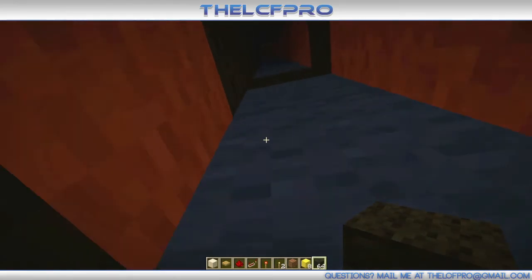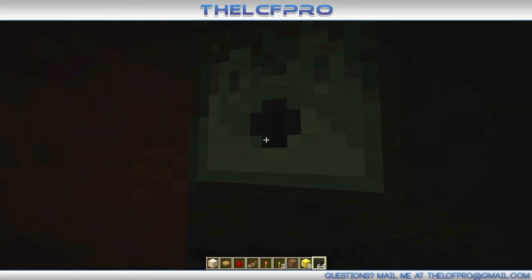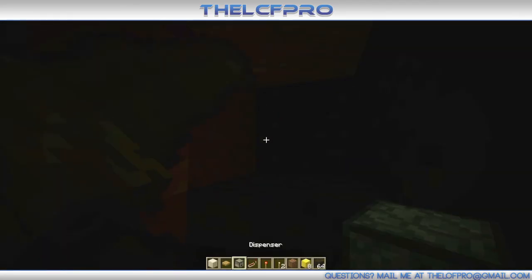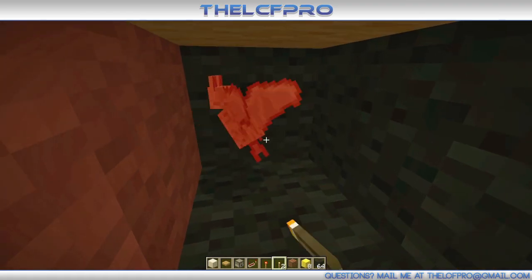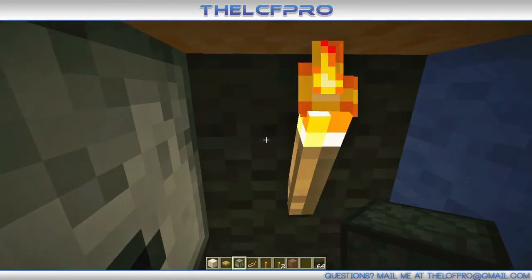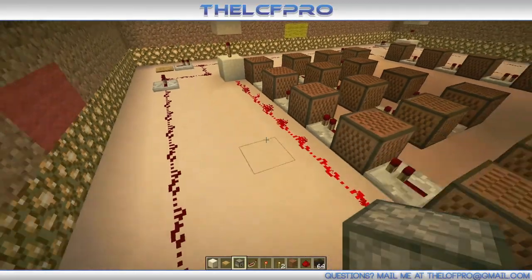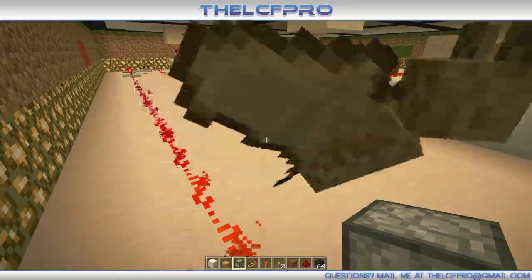I destroyed the dispenser — there was a bed in front of it and I tried to kill it but broke the dispenser instead. Now I can't place it back. There was also a bat getting in the way — I never saw the point of bats in Minecraft, they don't even drop anything, really annoying. Wait — did it activate or not? Oh yeah, it did.